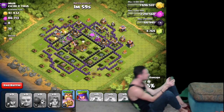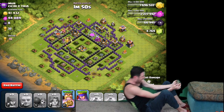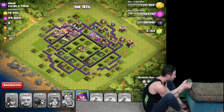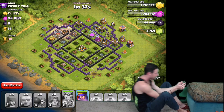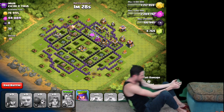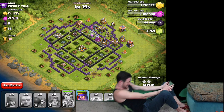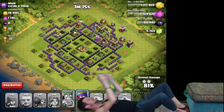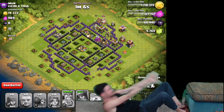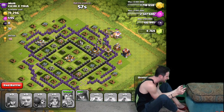35, 36 — come on heroes. 37, 38, 39 — we're getting tired. 40, 41, 42 — gonna use the king's ability right there. 43, 44, 45 — we're doing good. 46, 47 — getting tired. 48, 49, 50, 51. 52, 53 — come on guys, a minute left, hurry. 54, 55, 56, 57 — another queen. 58, 59, 60.